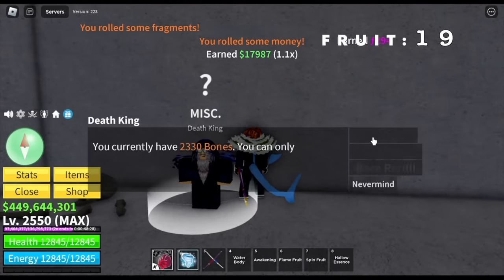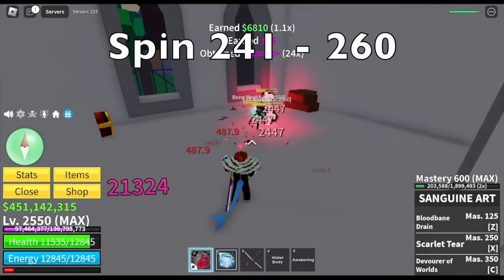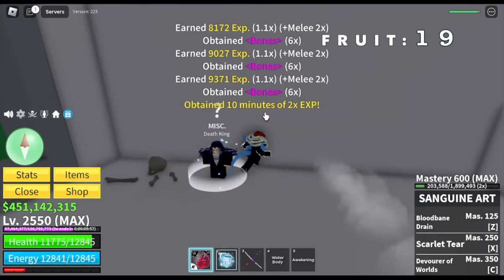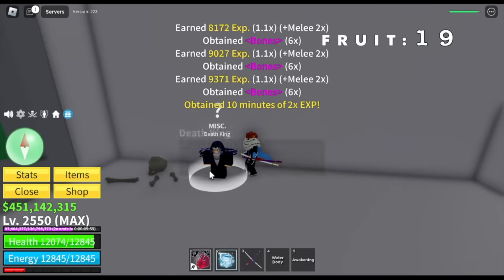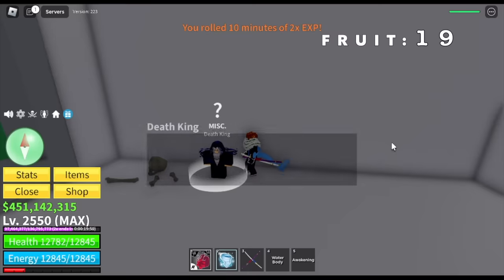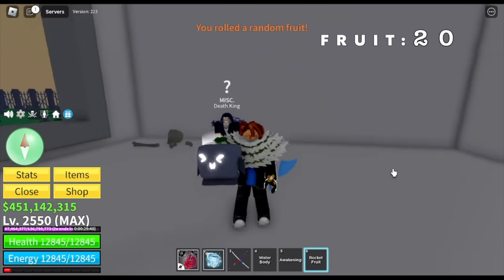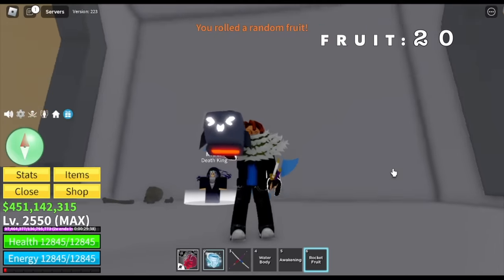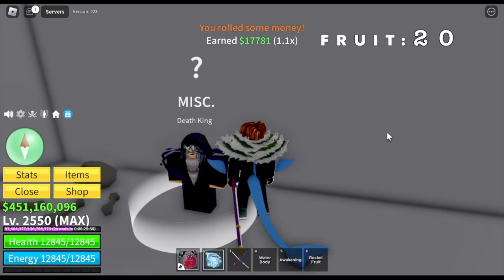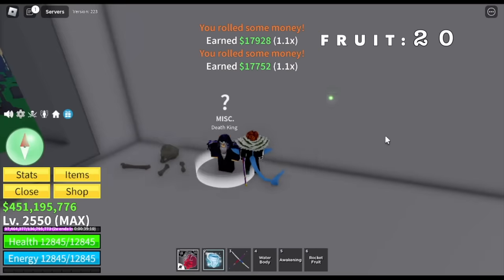We got another Hollow Essence — I think that's it for this set. Another Cursed Chest — oh, we got 2x experience again. We've already reached max level, so hopefully you can transfer it to Mastery — like 2x Mastery. For our 20th fruit, we got another Rocket Fruit. If you haven't watched my 1-to-700 Noob2Pro video of the Rocket Fruit, I already made one — check it out! Don't forget to like and subscribe.